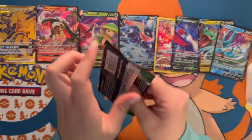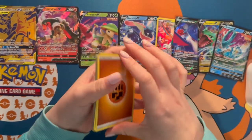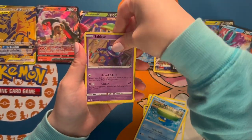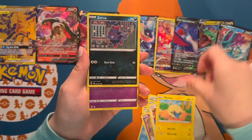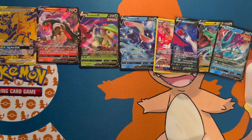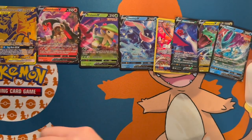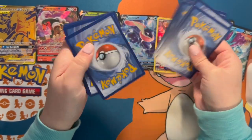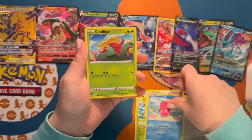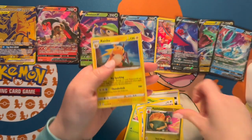Moving on to Evolving Skies. Can something have been waiting in these boxes this entire time? Don't know when GameStop had that sale, but we have a Teddiursa, a Zora, and a non-holographic rare. Then we got a Skiploom, Luvdisc, Emolga, a reverse holo Appletun, and a holographic Raichu!